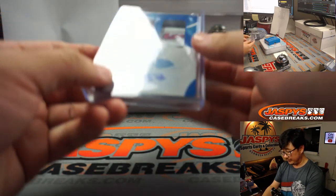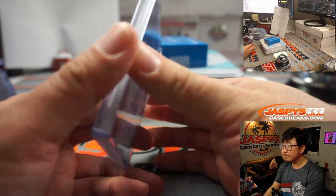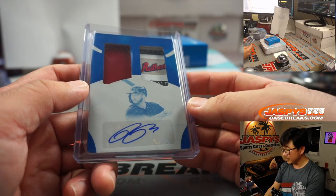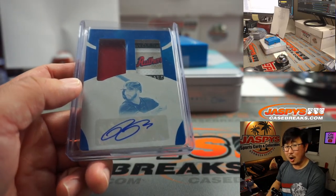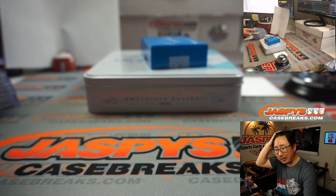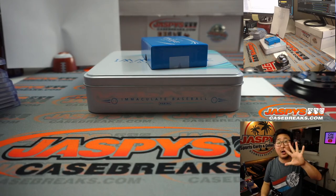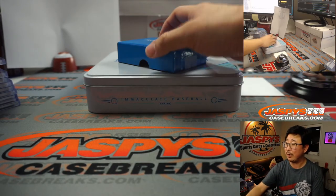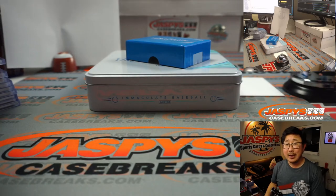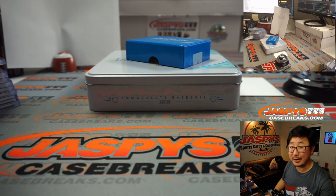And there you go, boys and girls — there you have it. Jason, all aboard! That was 2020 Panini Immaculate Baseball, two-box random number block break number five from jazbeescasebreaks.com. I'm Joe. Thanks for watching, thanks for breaking with us, thanks for joining. I'll see you next time for the next break. Bye-bye.